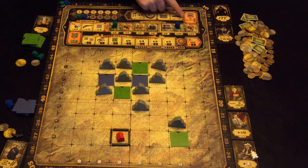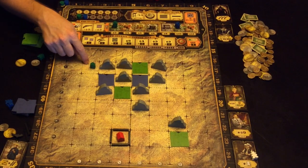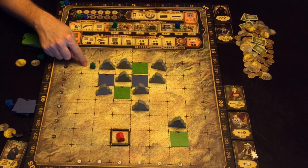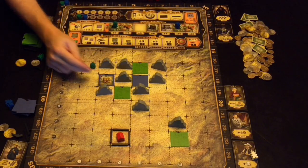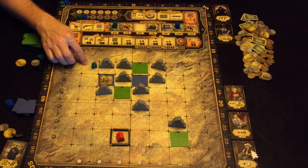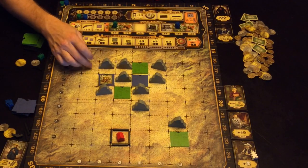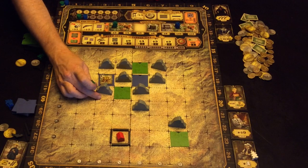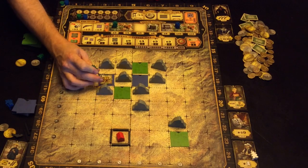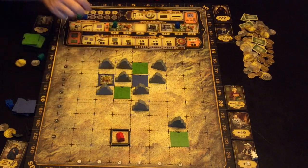For parcels of land, purchasing a parcel costs one dollar for the parcel itself, plus one dollar for every mountain, house, or building placed orthogonally adjacent to it. So a parcel next to three other tiles would cost three money. If there's something on the parcel itself — like a mountain — that also adds to the cost. So a parcel with a mountain adjacent to two other mountains could cost four money in total.